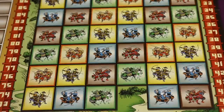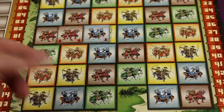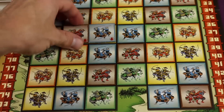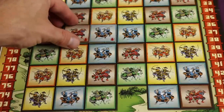On your turn you select one of your tiles, place it on the board, and then score. When placing a tile you must place it on the grid — it has to be lined up properly. You can never place a tile so that the same color is directly on top of the same color, but anything else goes for now.